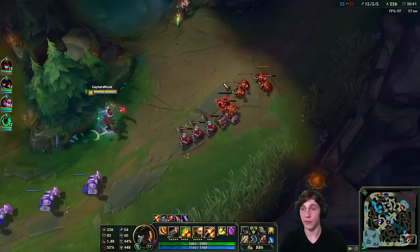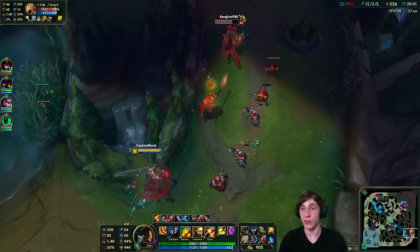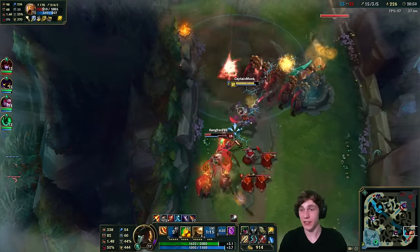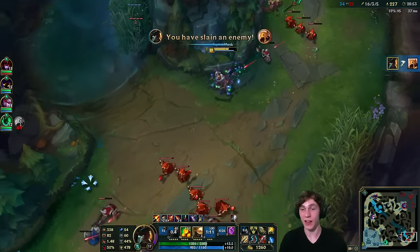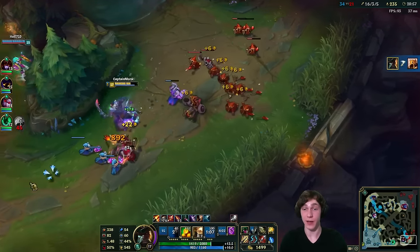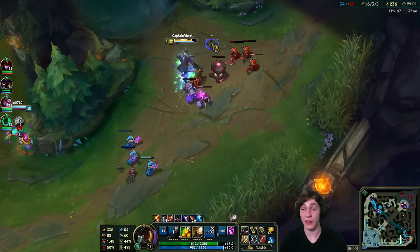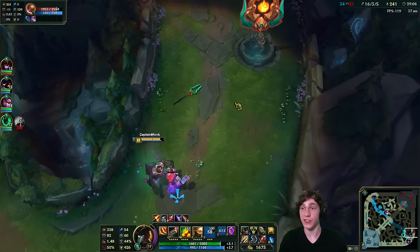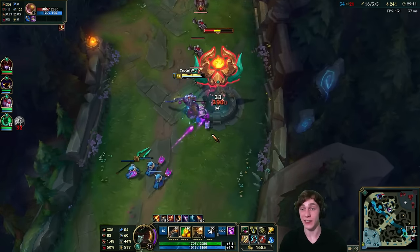Hello — we get a nice shot on Azir and look at the damage we do. We ult and pursue him — nice play from him but he still doesn't stand a chance because I have Flash. If I didn't have Flash that actually might have been a good play on his part. We take his turret setup. There we go — some extra gold, create a mini wave and get a siege minion too. 248 CS — we are so powerful.